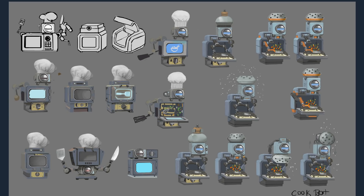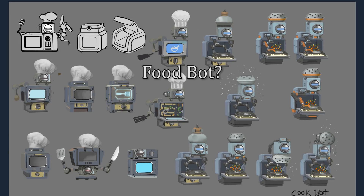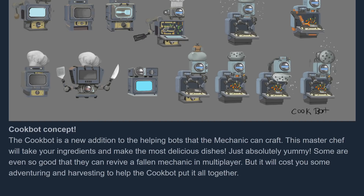Here we have what looks to be a picture of a microwave robot — Chefbot... Foodbot... Mealbot... Omnombot5000. Oh, it says Cookbot right on the image. This master chef will take your ingredients and make the most delicious dishes. Some are even so good that they can revive a fallen mechanic in multiplayer, but it will cost you some adventuring and harvesting to help the Cookbot put it all together.